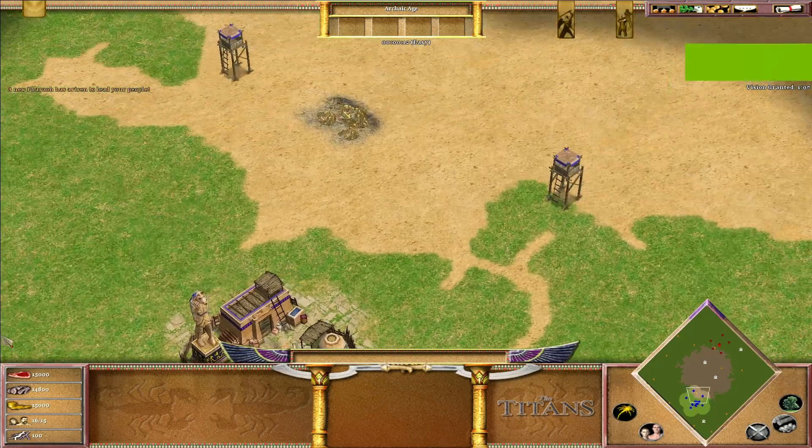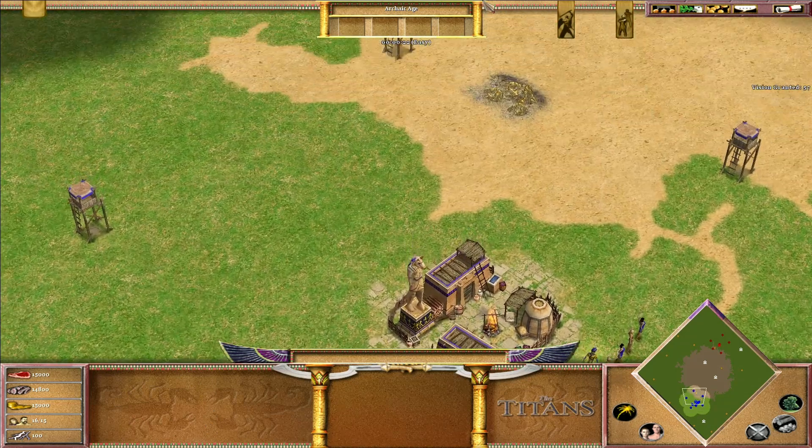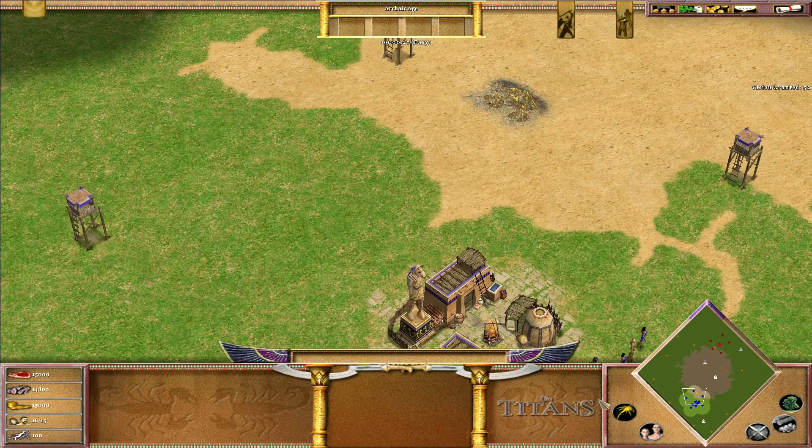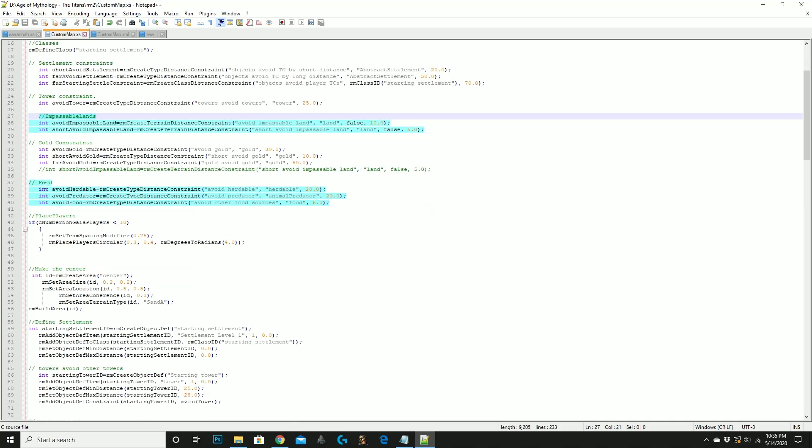It's quite nice looking - you could make a random map where you cannot have early aggression by giving players more central towers. This is the seventh time we are copying and pasting our code, and you have the same pattern all over again. Here we've added a constraint in possible lands, which we should have added before, but I didn't want the code to be too cluttered at the beginning. What it does is prevent objects from spawning on land you cannot build on or where you cannot train units. Here we are adding food constraints: avoid herdables, avoid predators, and avoid food.